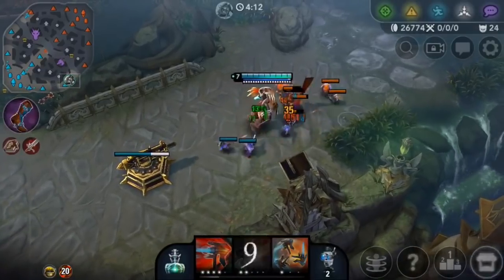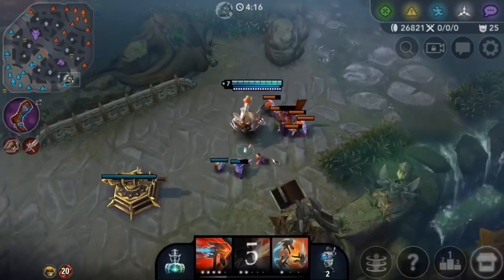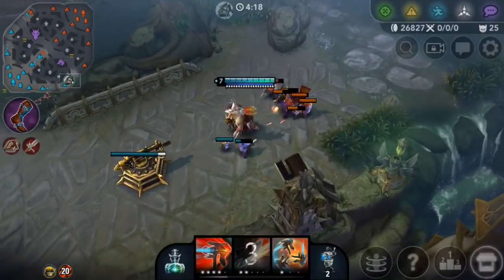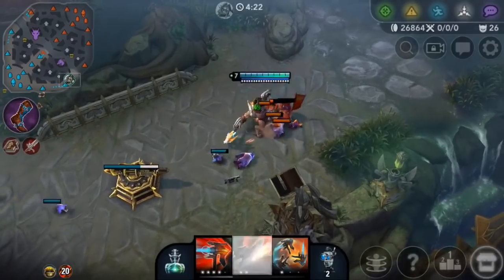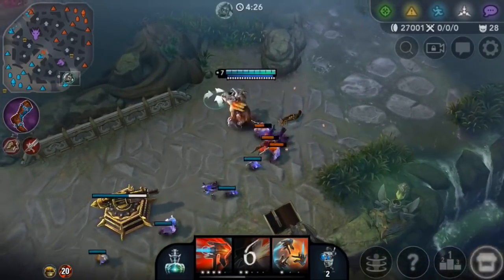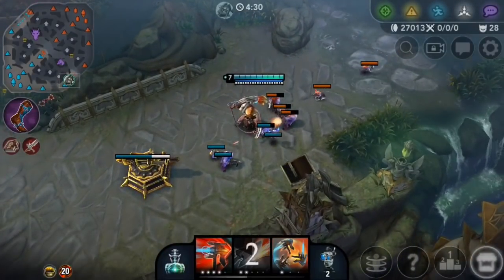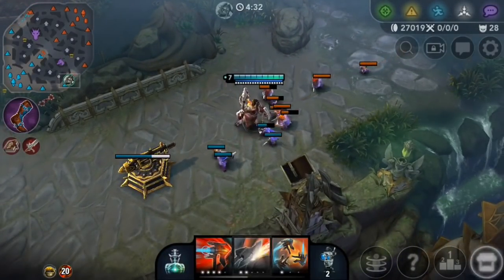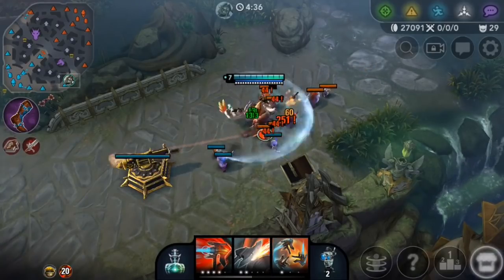Freezing your lane is normally done in the top or bot lane, but it can also be done in mid lane sometimes, and it's most effective during the early game laning phase. Normally it's the top laner freezing the wave since top laners pick heroes that are stronger early, and can easily 1v1 enemies. Other laners such as bot and mid can also freeze with good positioning and vision control.